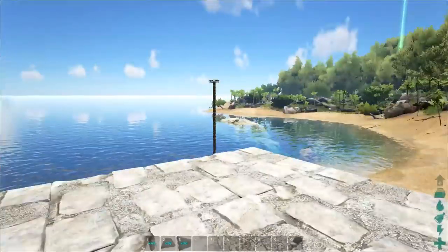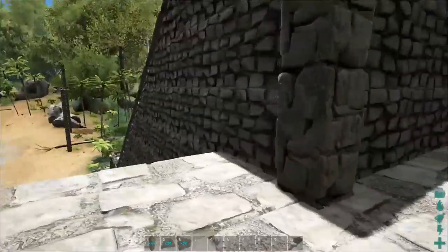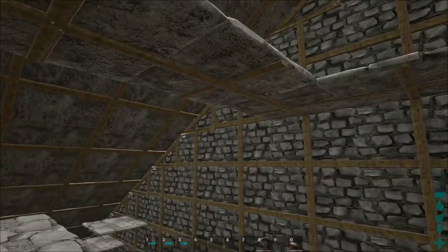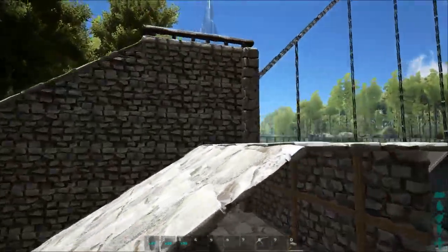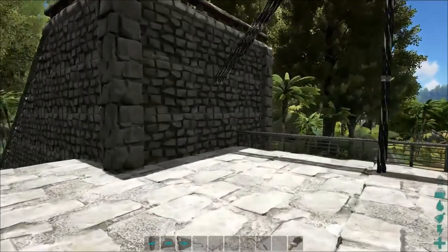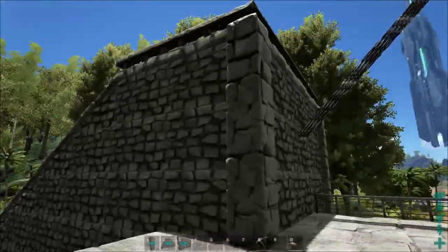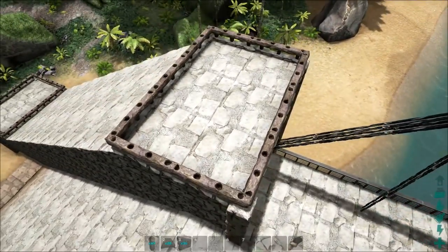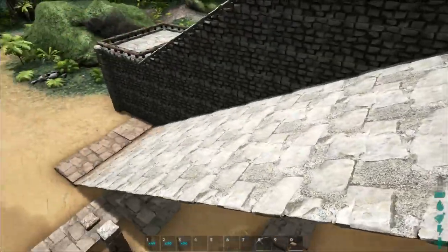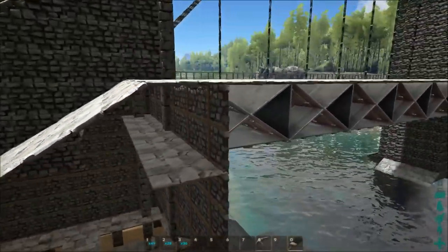This part of the bridge isn't so difficult because you already have ceilings here and on the inside as well. You just place walls all the way down and recreate it. I use this part three walls high, just like I did at the top of the tower — three walls high and three walls wide from the bridge. Then just build down using the slope roofs. You can also see the ramp video I made where I also use slope roofs.